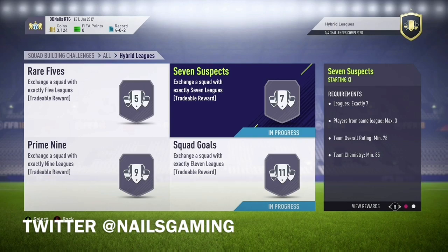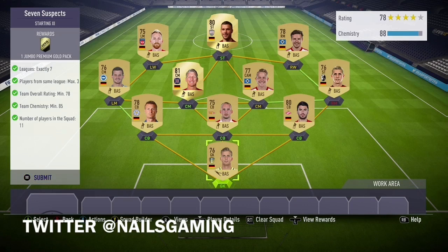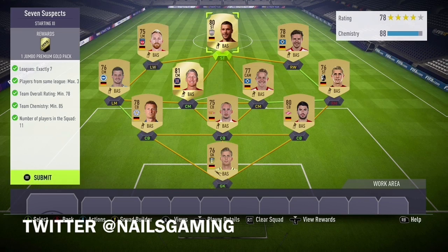I'll be starting a Road to Glory soon, where I'll be showing you how to make coins and play FIFA with very little money and still have an amazing team. But let's get into this SBC. We need exactly 7 leagues, max same league 3, 78 team rating, and 85 chemistry.